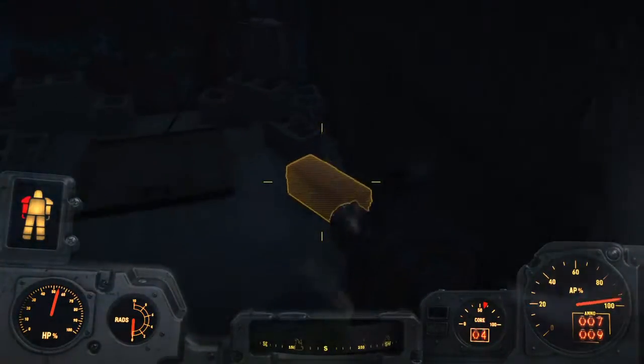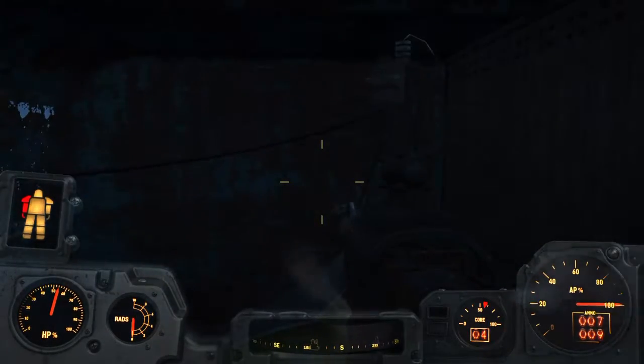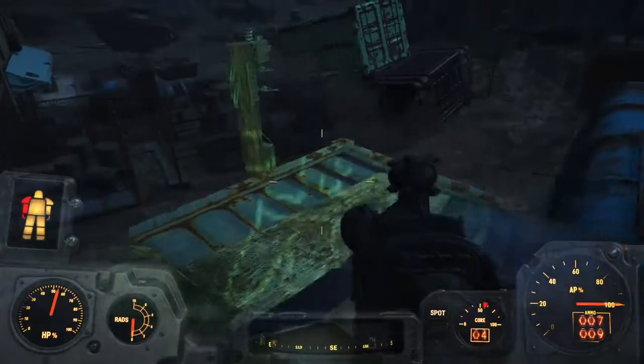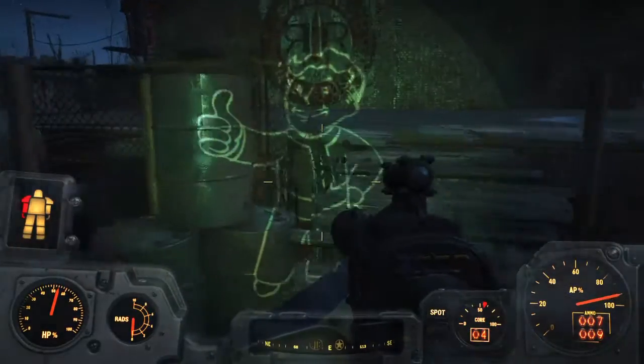Down here there's gonna be a shelter, but you're gonna have to open it. What you wanna do is follow this wire to where it's going, so you can activate the lever.